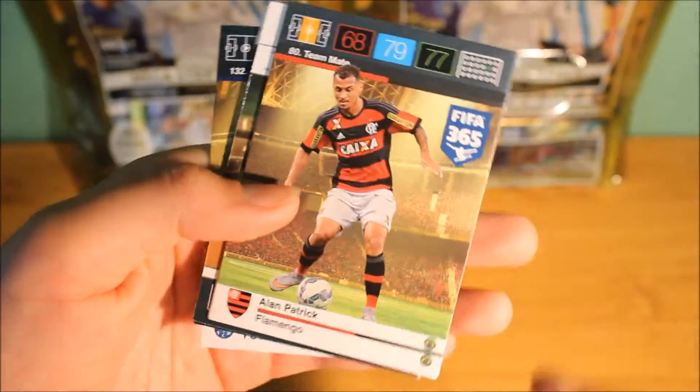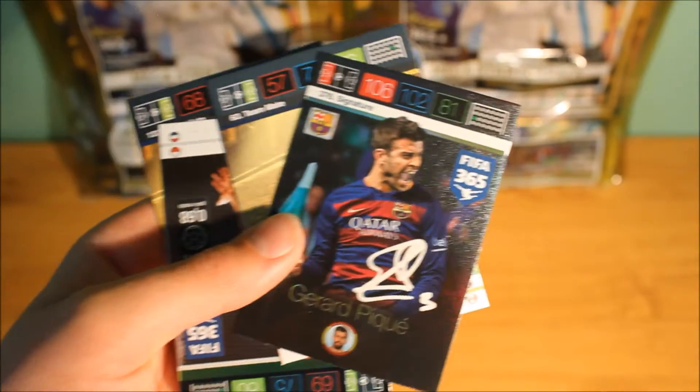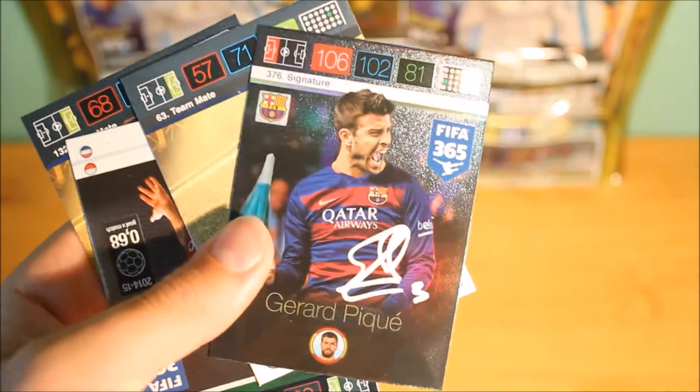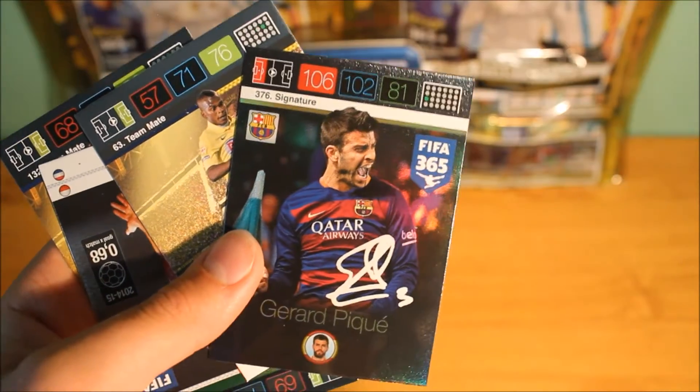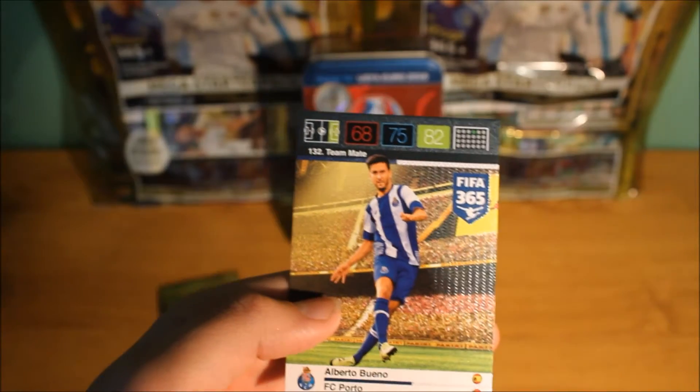Getting into our third last packet now of this 10 packet opening. We do get Patrick, this player who is now a triple I believe. We do get Gerard Pique — I think that is how you pronounce it — with a signature card for Barcelona, 106 attack. Which is a really good defensive player; I haven't gotten a really good defensive player like him, so that is pretty amazing. We then do pull this base card, then another card from AFC Ajax which is a gold machine, and this base card at the end.